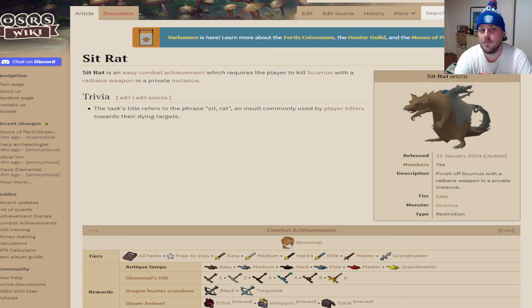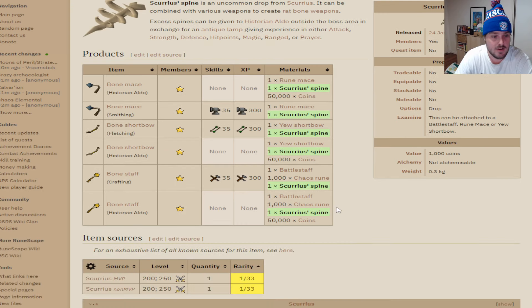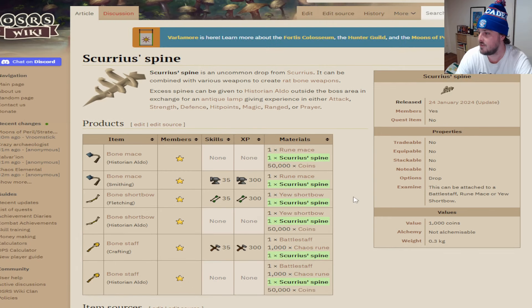For the Scurrius spine, it's an uncommon drop from Scurrius. In the private instance or the normal instance it's 1 in 33, as you can see here — these two drop rates are 200 or 250. Realistically you can go in a group or you can just do a private instance, which I'd probably recommend.